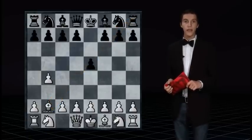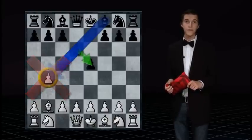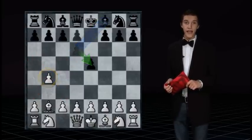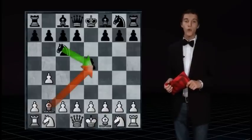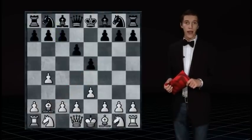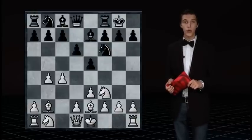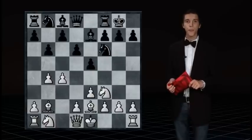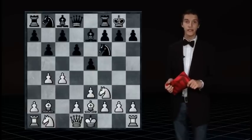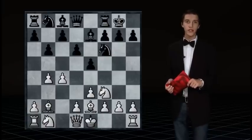Some mean that black shouldn't take on b4, and the most popular move is actually d6. If knight c6 would be used to protect the e5 pawn, white should play b5, thus forcing it to leave the pawn unprotected. After d6 follows e3, knight f6, c4, bishop e7, knight f3, castle kingside, bishop e2, and b6. White is alright and does even have a small advantage. This variation is important to know, but you won't need to use it often.